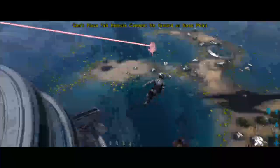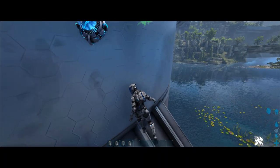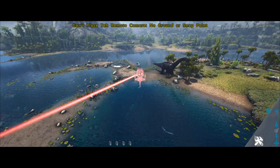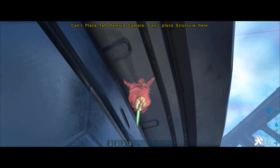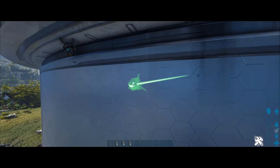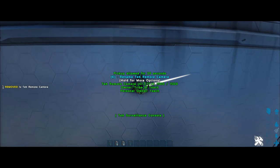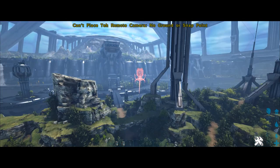Let's say you want to keep an eye on somebody and you know their base is nearby. It does not have to be linked to any structure — it can be placed on a wall, it can be placed on a ceiling. If your enemy's base is right there and you want to know where they are and when they're logging off, all you've got to do is place this down and you're done. You can place it literally wherever you want.